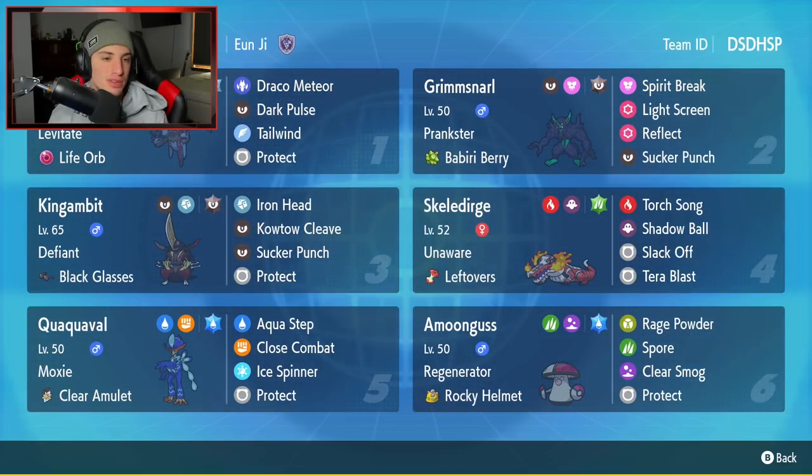We can get started here with today's team preview. Getting started with Hydragon in that top left corner. Hydragon has been an amazing Pokemon in the meta — really strong special attacker with decent speed. It's got the Life Orb and Levitate as its item and ability, with Draco Meteor, Dark Pulse, Tailwind, and Protect.